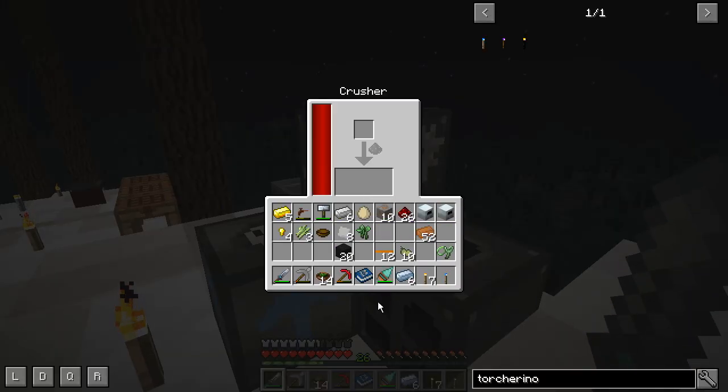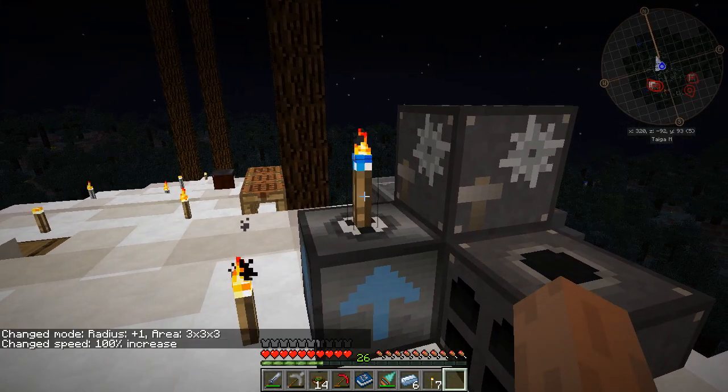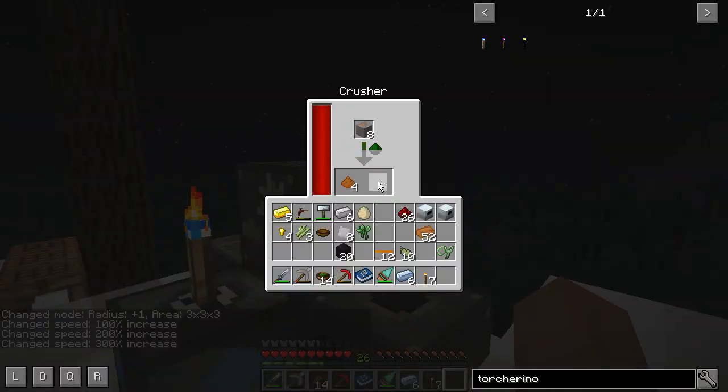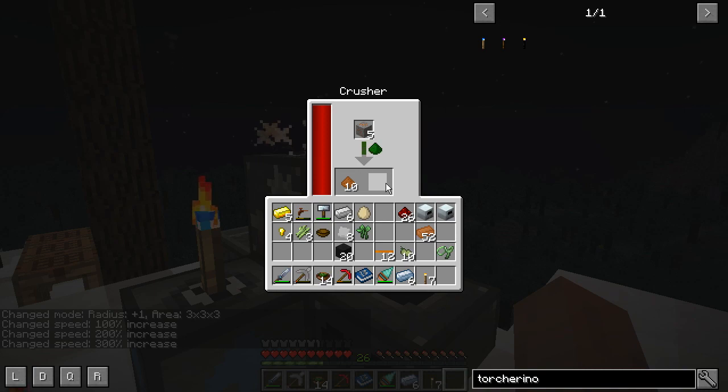I put copper ore right here and then I put the Tortorino down. Boom. Look at that — that's just blazing through there. It's basically everything in here getting more ticks from the server than it normally would get.